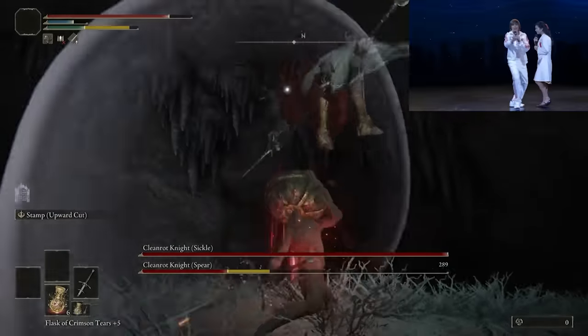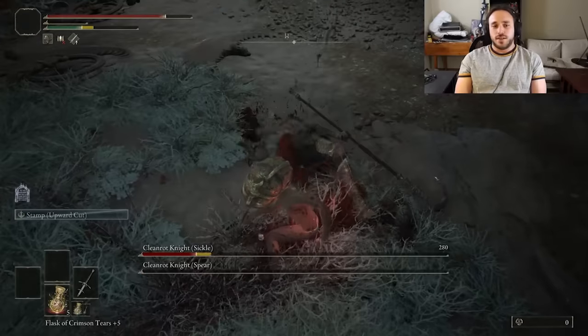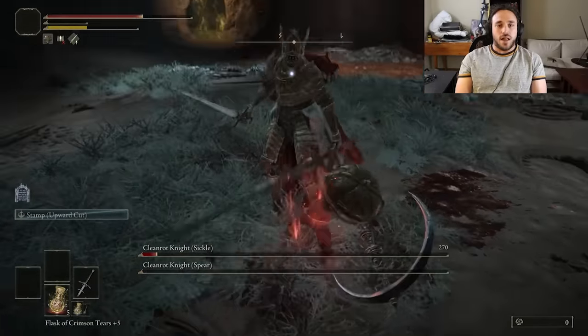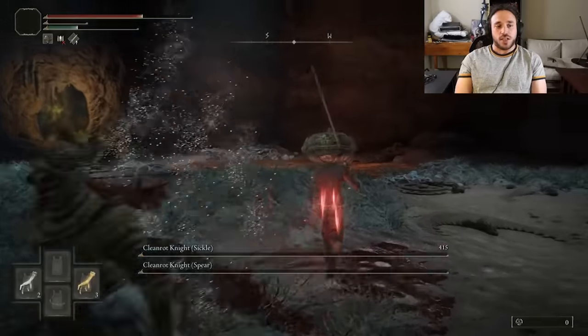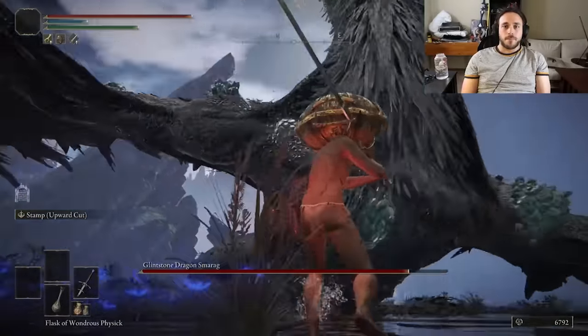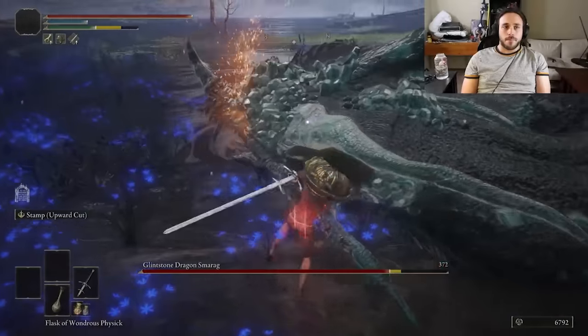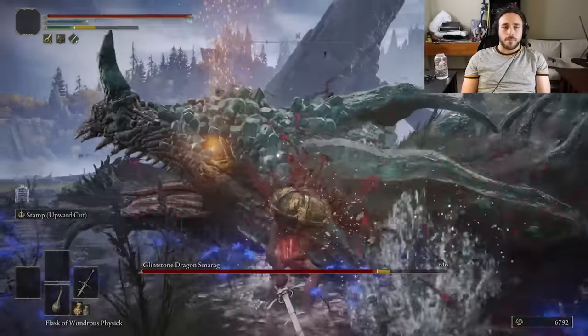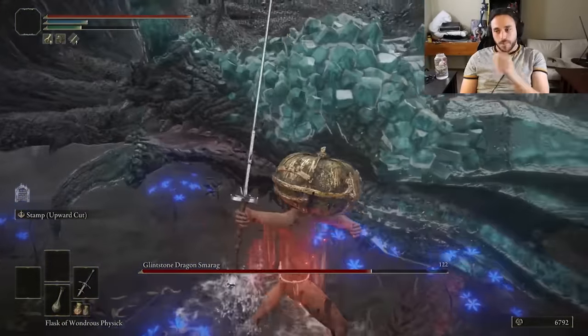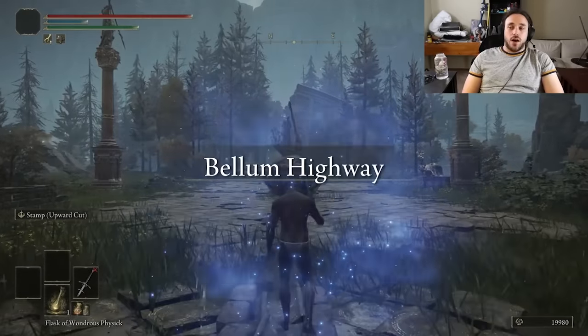Forget stance breaking — get yourself a weapon with a launch property. That is the most fun thing you can do in all of Elden Ring. Although I do love smacking dragons in the face with my big honking sword. Colossal swords have massive stance damage to just knock Smarag down. We could just grab the key and go through, but it's kind of fun to beat the hell out of a dragon. Then warpy warpy, and we're on the Bellum Highway.